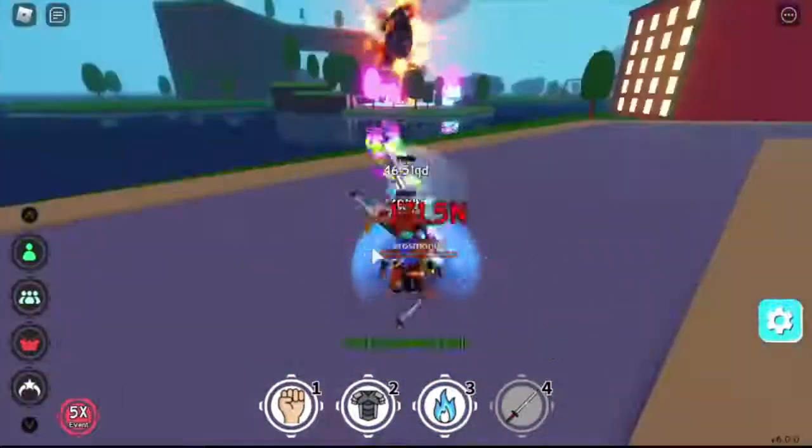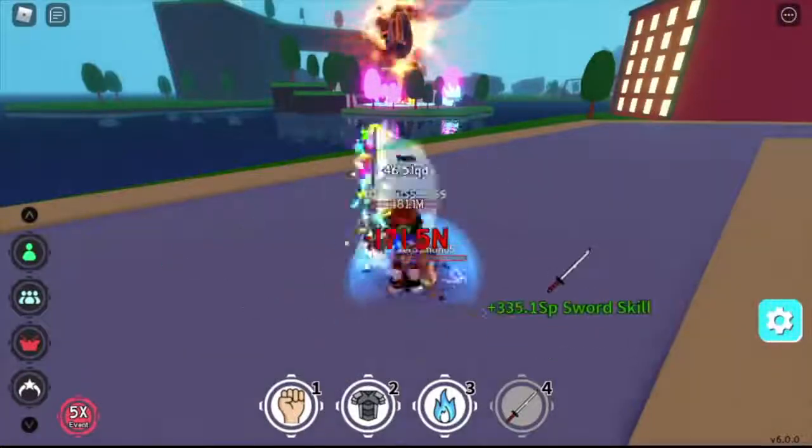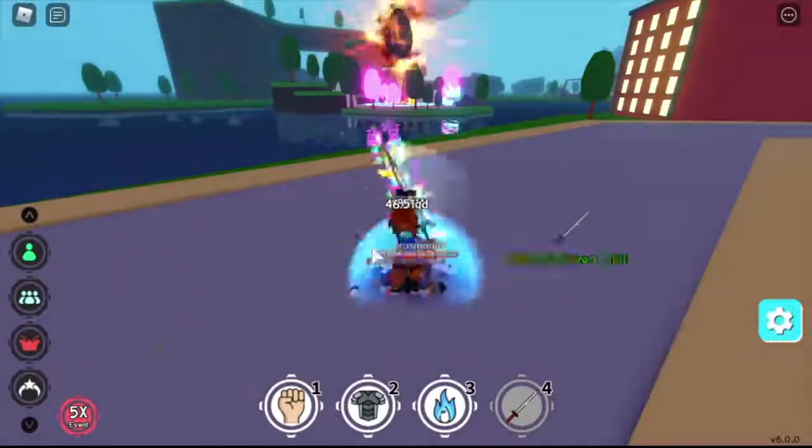So for the Corrupt Egg, you just need to kill players. Any dimension — 5% chance for every kill. You need to be on an open area so that if the egg drops, you can get it.